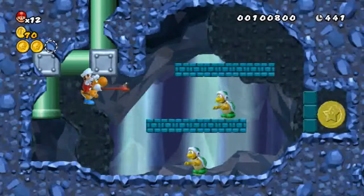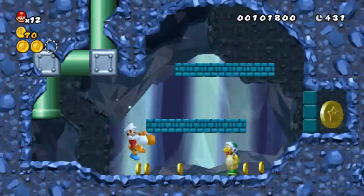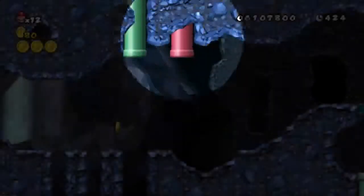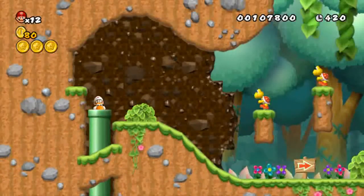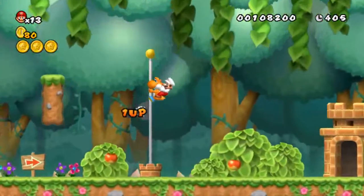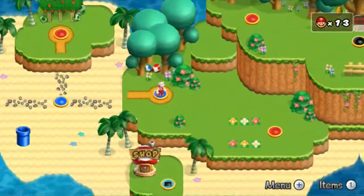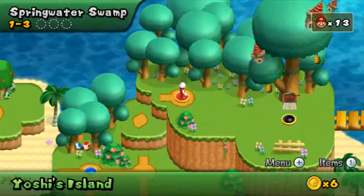And here we have our first Hammer Bros. encounter. We could just spit the hammers back at him. There's the last Star Coin of the level. Now the Newer team has done some pretty cool stuff with the power-ups — they brought back the Hammer Bros. suit. Apparently they used the coating from Yoshi's Hammer Spit and created a whole new model for Mario to turn him into Hammer Bros. Mario. It's pretty cool. The Hammer Bros. suit is actually a little bit overpowered — it's a little difficult to aim sometimes, but it can destroy pretty much anything. It destroys boos, I've seen it destroy icicles. It gets pretty crazy.